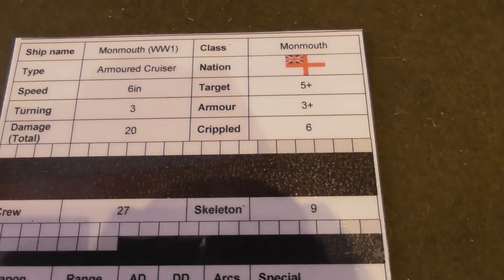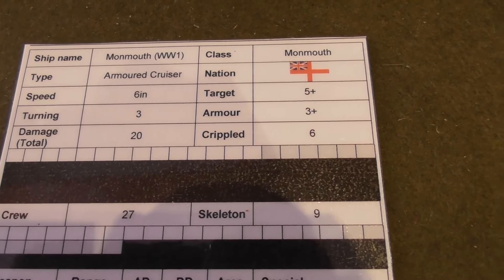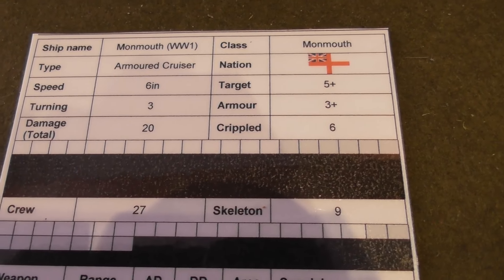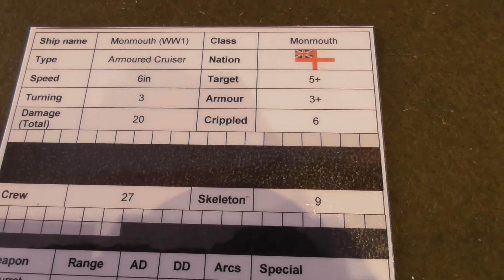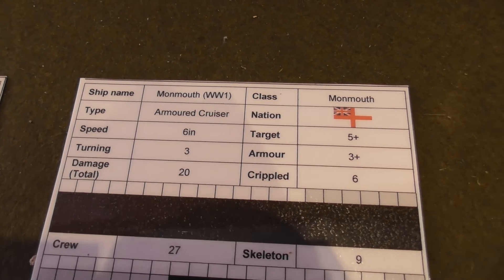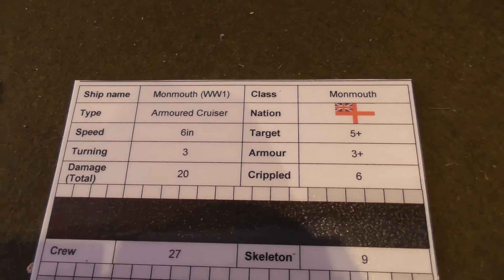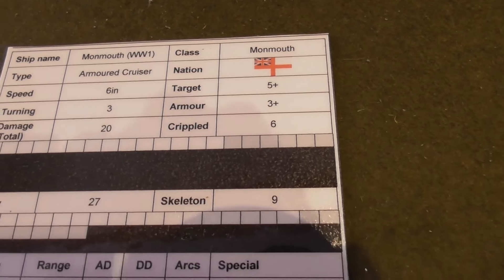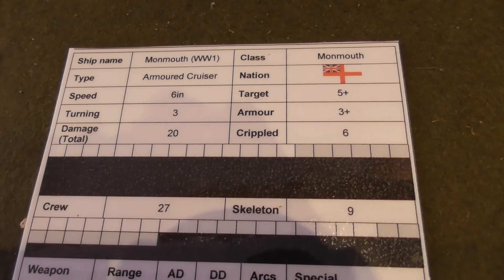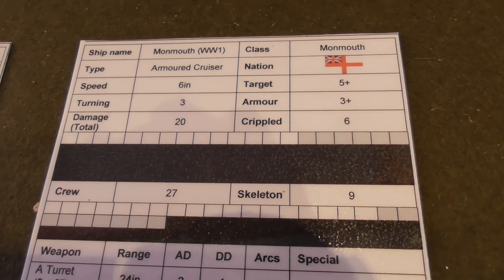Speed is six inches, meaning it can move up to six inches a turn. Target is basically how hard it is for your opponent to hit it — pluses and minuses affect that. Turning is three points, so it can turn up to three points on the special turning template that comes with the game. Armor means it has a three-plus save — super AP and plunging fire will make that harder. Damage is how many points of damage it can take in total.